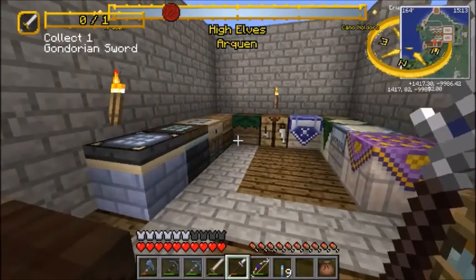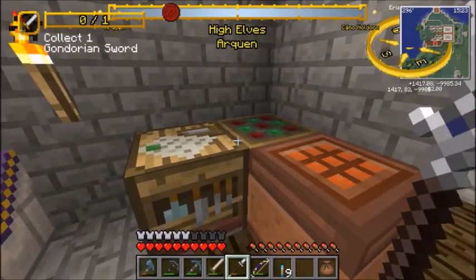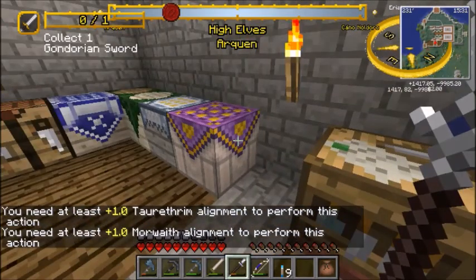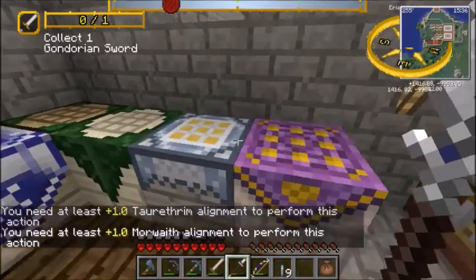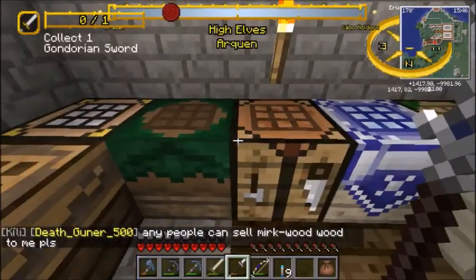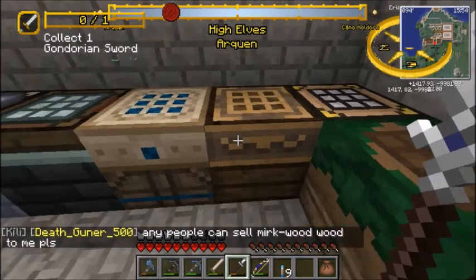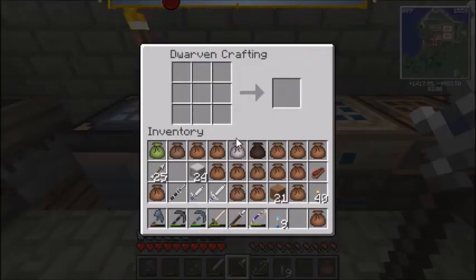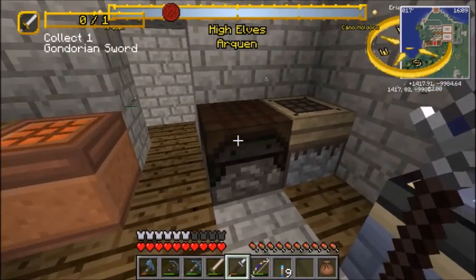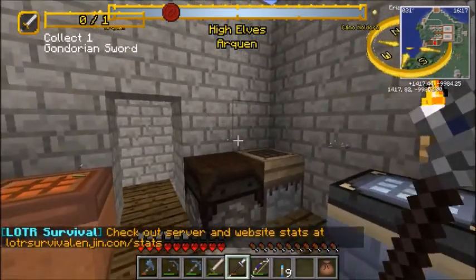Over here we have a crafting room. These are most of what I have: we've got Hobbit, Torrethrim, Moradain, Morwaith, Dorwinian, Rivendell, Galadrim, Wood Elf, Linden, and of course your basic crafting table. Ranger, Gondor, Rohan, Dale, we've got the Erebor, and the kind of default Dwarven, and then the Blue Mountains. And then we have Dunlund and Gundabad. There are a couple more evil crafting tables and I'll probably just shove them in this corner just to have them.